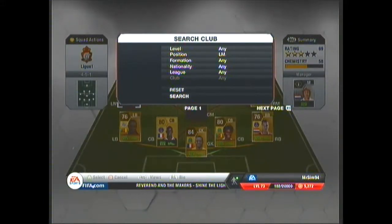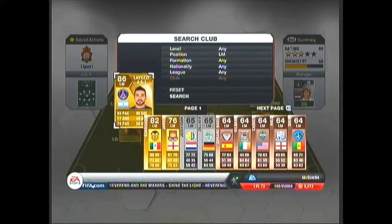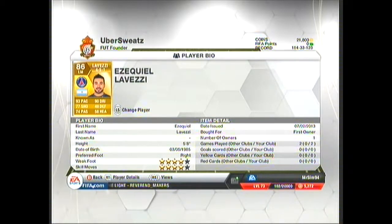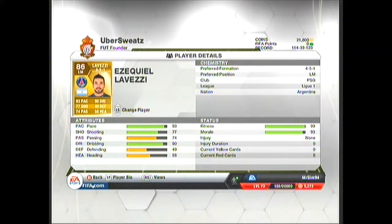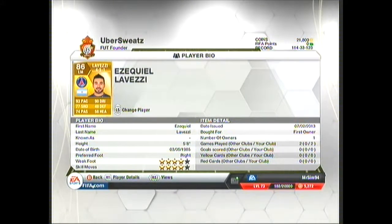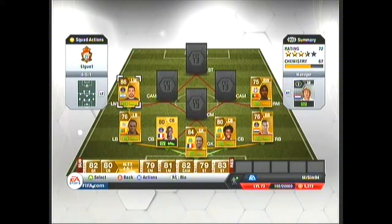Obviously I like a lot of pace in my wings, and I have Lovetsy — none other than the good old Lovetsy. 4-star weak foot, 4-star skill moves — it's a shame the skill moves went down — but look at those stats: 93 pace, 77 shooting, 74 passing, 90 dribbling. That is why he is worth quite a lot. I got him from a pack, but he is worth around 10-15k at the moment, so he is quite cheap for an 86-rated, 93-pace left mid in a good league and good nationality.